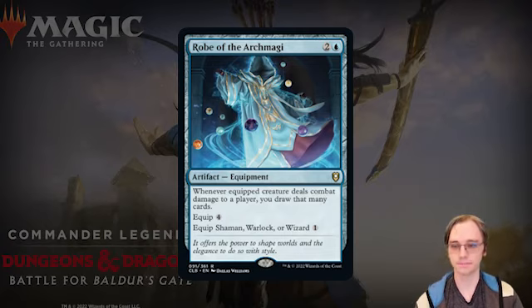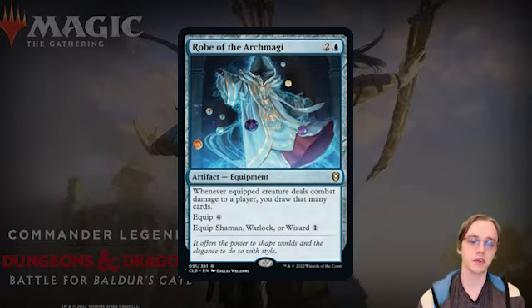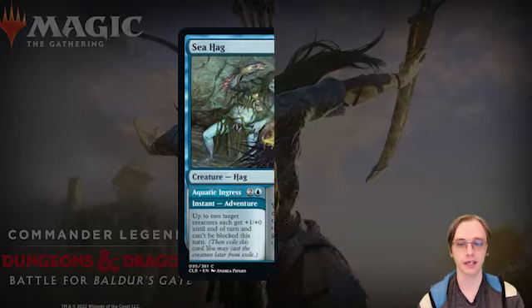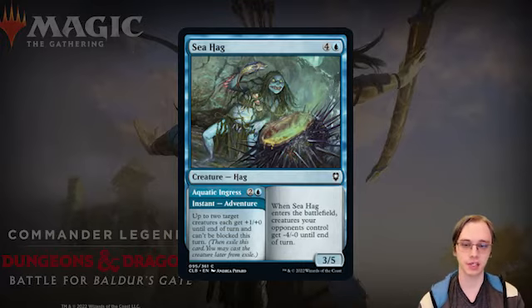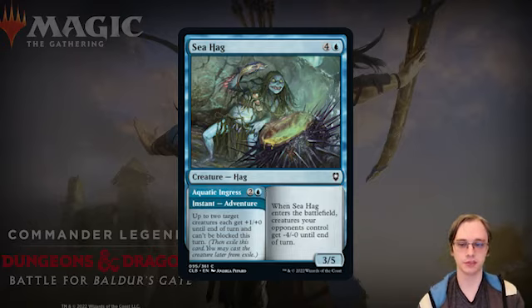The Robe of the Archmagi is a three-mana artifact equipment that equips for four mana normally, but only one mana if equipping a Shaman, Warlock, or Wizard. Whenever the equipped creature deals combat damage to a player, you may draw that many cards. On a flying creature that's consistently hitting, the card draw is very strong. It's especially powerful in draft, and I could see it being run in Commander as reliable static card draw. Sea Hag is a five-mana 3/5 Hag with an adventure at instant speed: Aquatic Ingress gives up to two creatures +1 power and can't be blocked this turn. When cast as a creature, opponent's creatures get -4 power until end of turn.